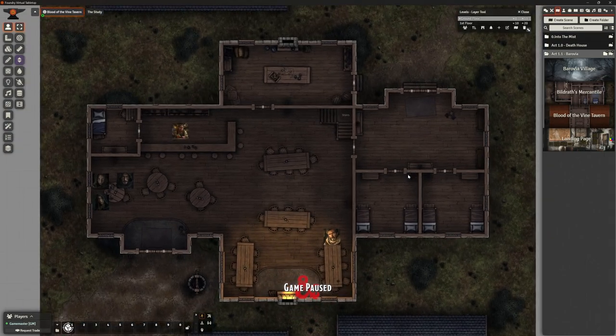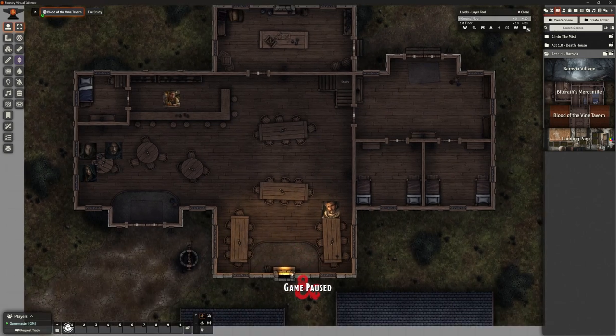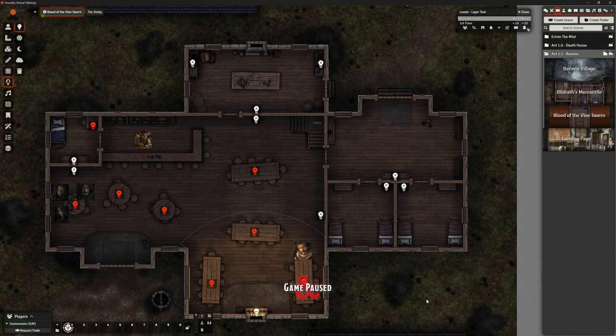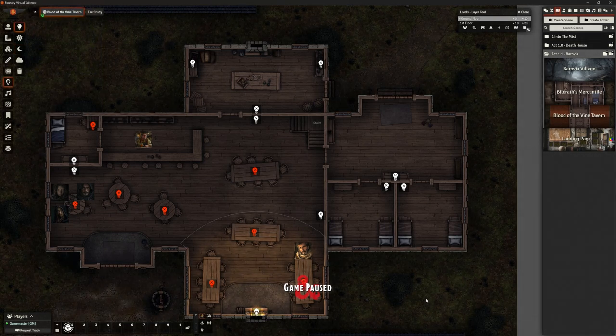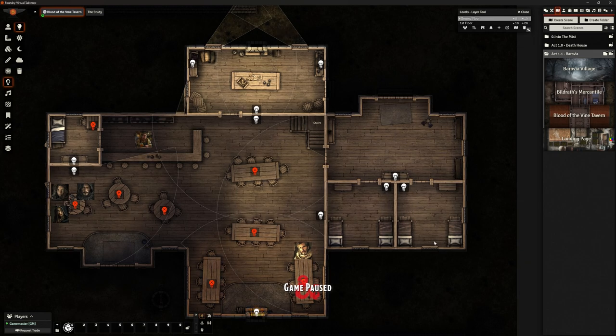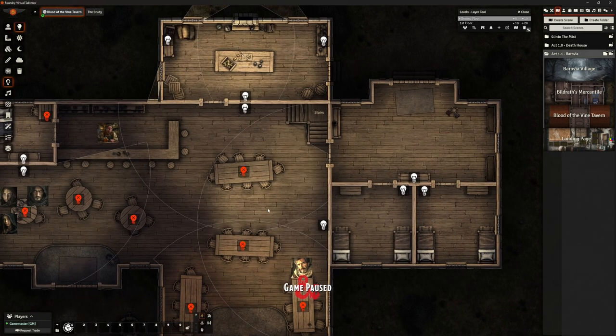So this is the Blood of the Vine Tavern. You did see me build this in the previous video — it's all completely ready to go except for a couple of sound effects. I've got my fireplace in, all my lighting in, and this is the one where I did the lighting so that as it gets dark, some of these lights come on automatically. As it gets to night time, boom — the lights come on, but not all of them, because these candles at the table will get lit as and when people choose to sit there.